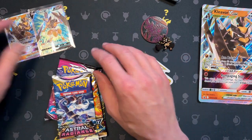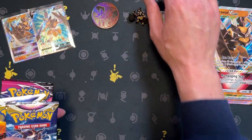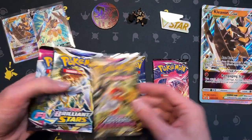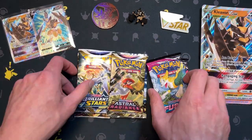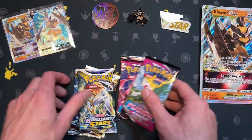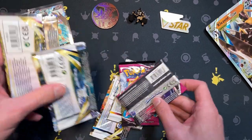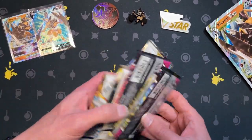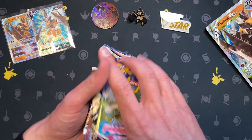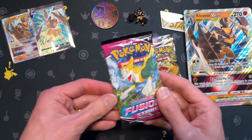All these little things can go wherever. The packs are Brilliant Stars, Astral Radiance, and Fusion Strike — looks like you get two of each. I don't know what order to go in, so we're going to mix them up and whatever order they land in, that's the order we'll go. There we go — Fusion Strike first.